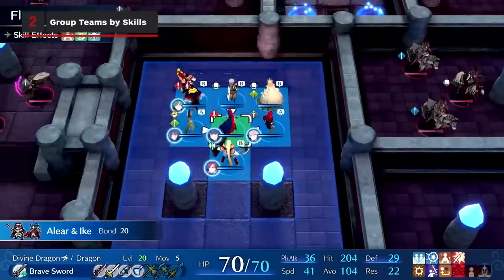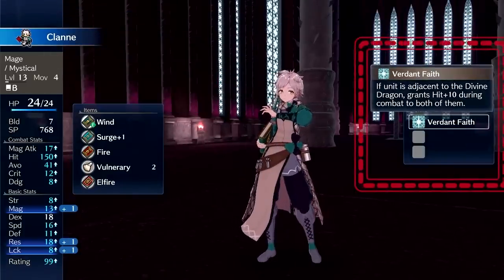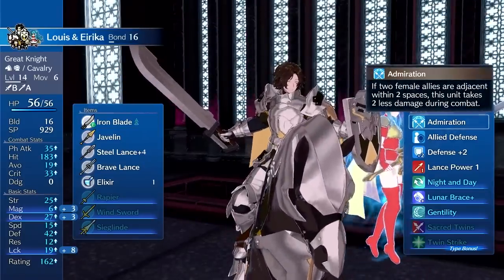If the mission splits your team up into more than one location, be sure to pay attention to personal skills when dividing groups. If a unit's skill activates near male or female units, try to have them advance close to each other.